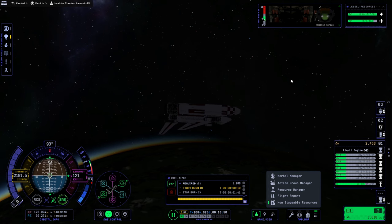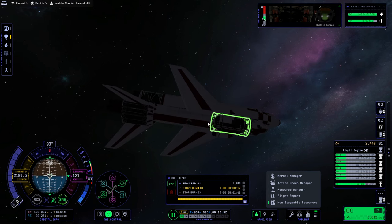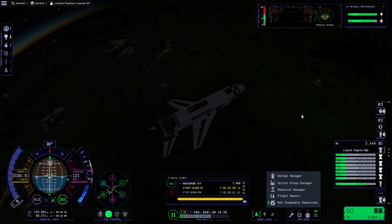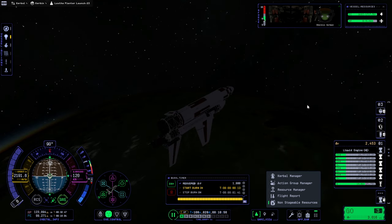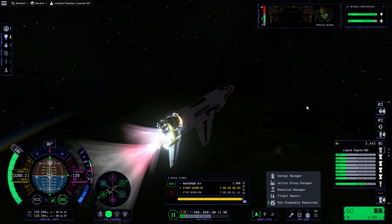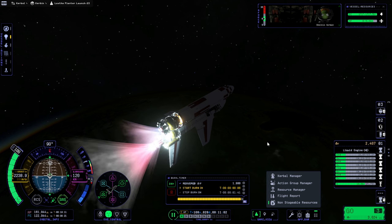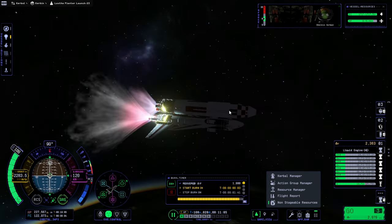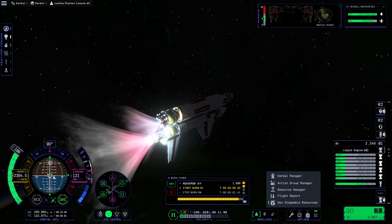I also didn't put an antenna on there. But it could be alright with the internal comms because of all the stuff we have around Jool already. I started a little bit early to make sure that we can go to 100% power, since the balance could make that a problem. But right now it's okay.